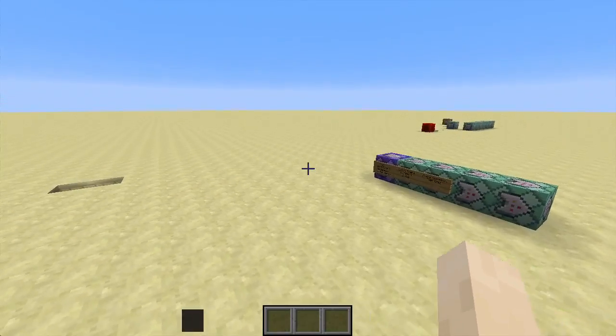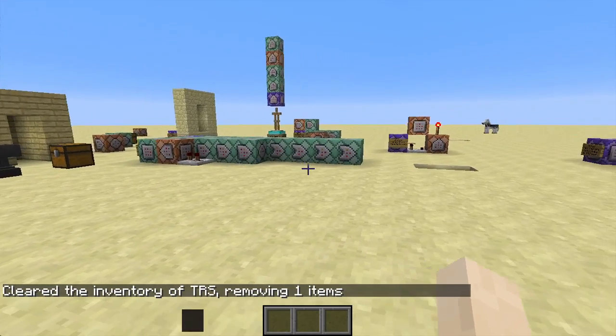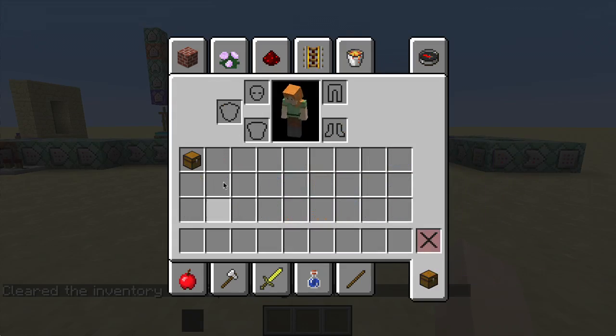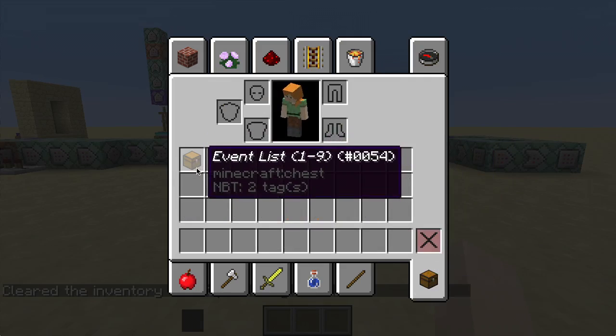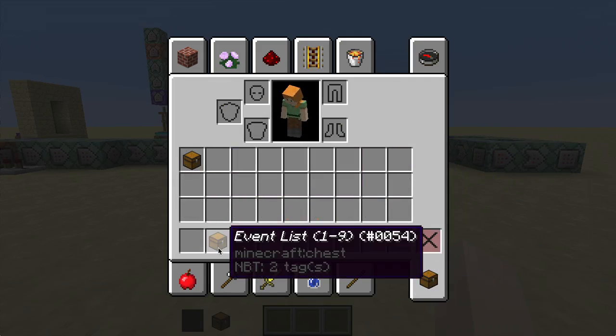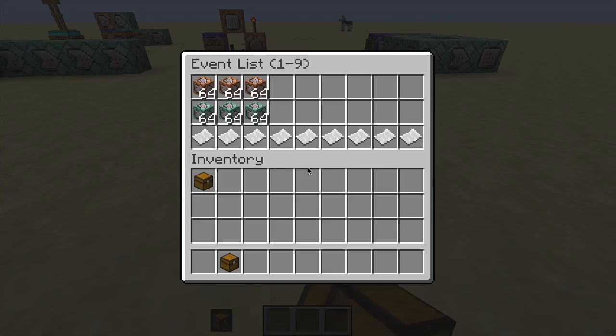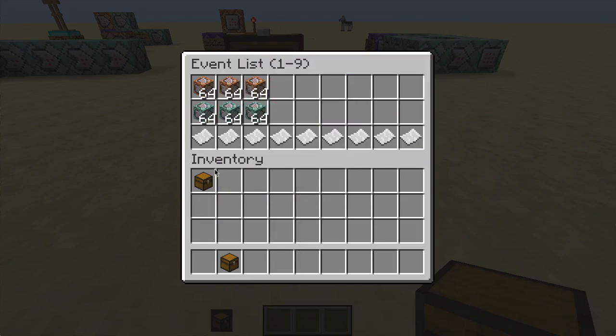Basically it's those three command blocks and the armor stand there. So all the time whenever you're in creative mode, if we just do a slash clear here, no matter what you will have in this slot in your inventory a chest — event list 1 through 9 — and you can add more of these in different slots if you want. So let's grab this and you can place it down and open it up.